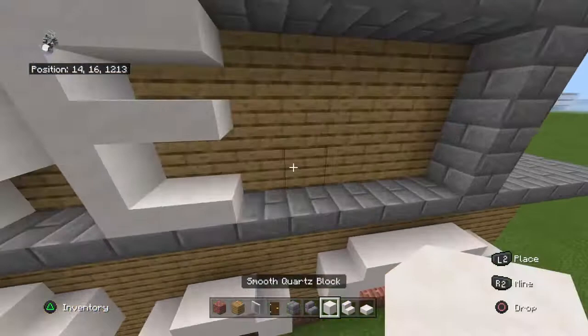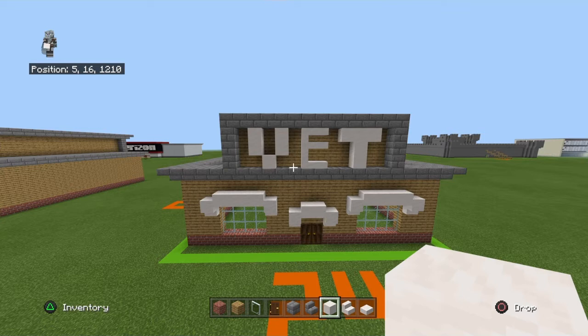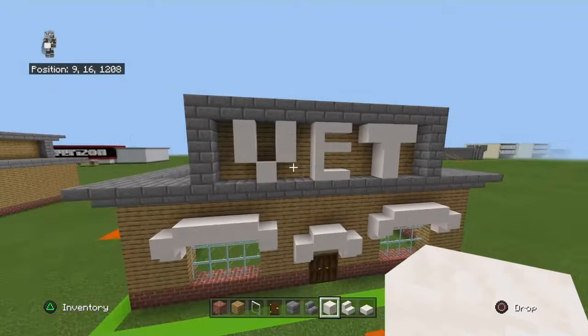Leave a two block gap from the bottom of the E and place three smooth quartz blocks moving up, then bring the top block left and right by one. So you basically perfectly fill your space — you have at least one block available in between each letter and also on either side of the letter from the wall, except for the top and bottom which are directly touching.